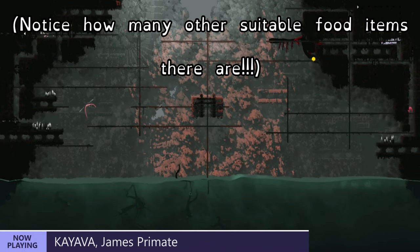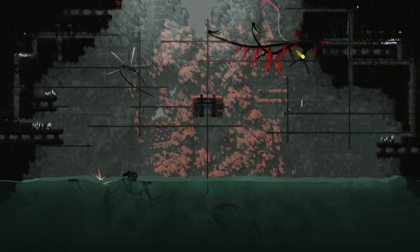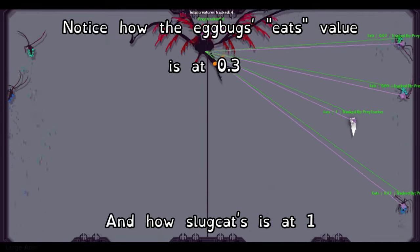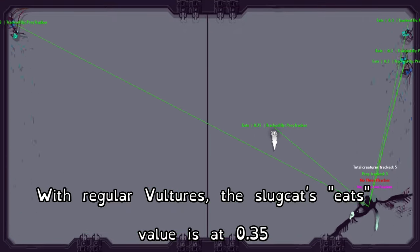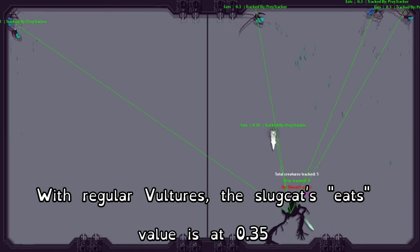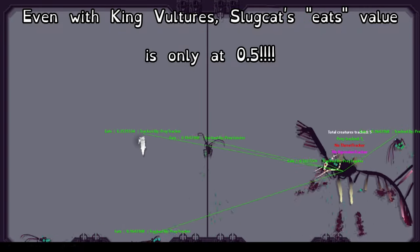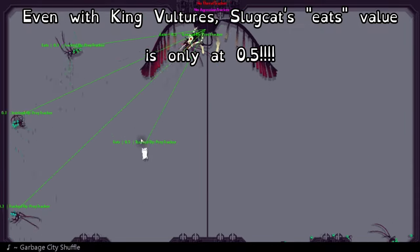The percentage values that normally dictate whether it's going to give up on you and do something else are extremely inflated. This is confirmed to be a bug — this is not intended behavior, and it just makes me hate them more. They are a random mishmash of two creatures that are already kind of annoying to deal with, and it's glitched out. Remember how I said most of the new creatures don't actively harm the playing experience? Miros vultures are the exception. They also have 20 hit points — more than a regular Miros bird and a king vulture combined.